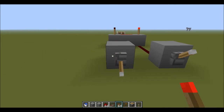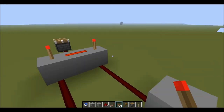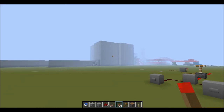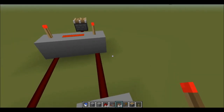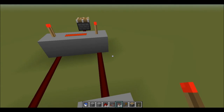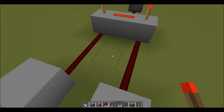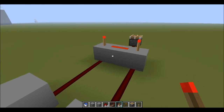It's very useful for having two inputs required to carry out a single action. In my minecart station, it requires both the pressure plate to be down and the detector rail to have activated the RS NOR latch — which is coming up in the next video — for the piston to push the minecart back onto the rails.